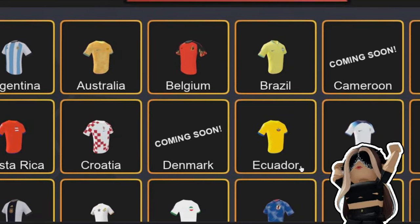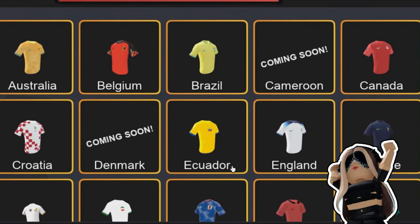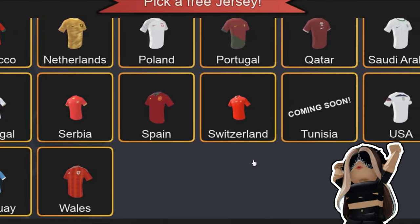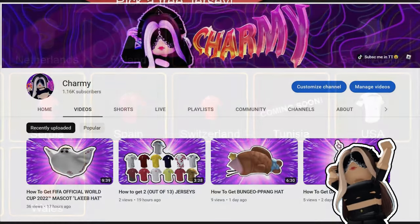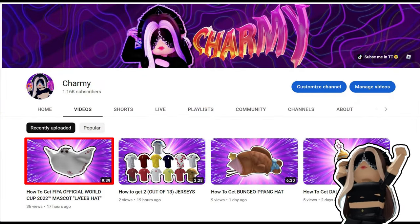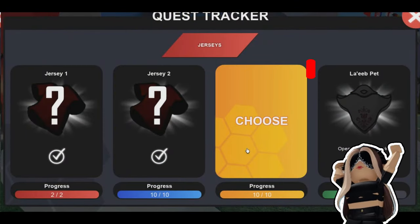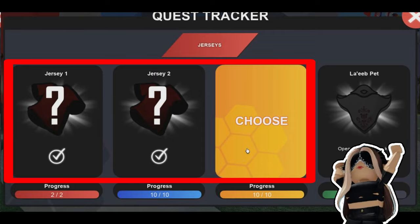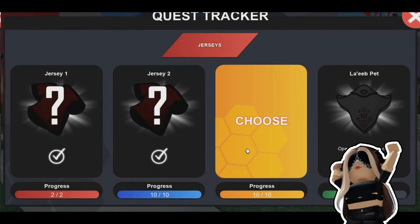We already got 2 choices for free, but now there's a really cool offer available. Everything you need to do is complete a quest that I showed you in the video tutorial on how to get Mascot. For Mascot, you need to complete all quests, but for this one, just the first three. For every quest that you complete, the game will give you a choice to get a free Josie.